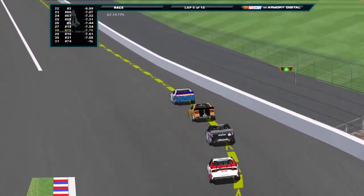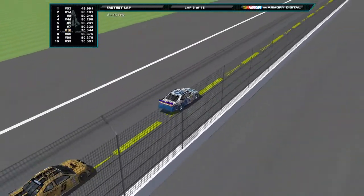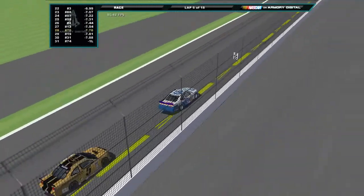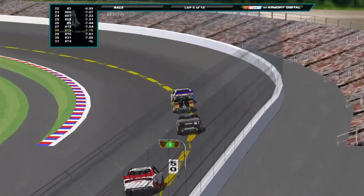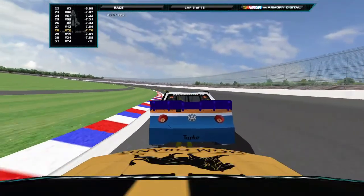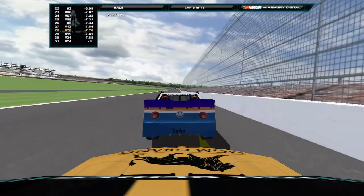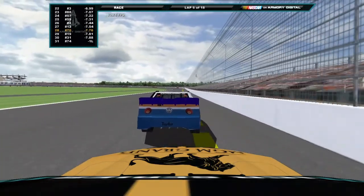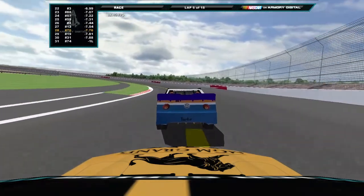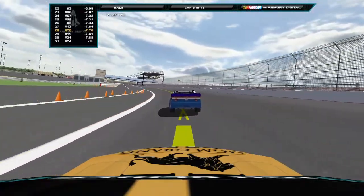Up to lap six now, Justin Morrison Jr. has led every lap. The fastest lap currently goes to the 52 of Zach Johnson, the only car to have gone under 50 seconds so far. Noonan is looking to make a move — is he going to pull off the bump and run? Since this track is very low-banked, you're probably going to want to be very aggressive. But Morrison Jr. gets a very good run off of four and he is pulling away.